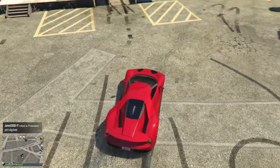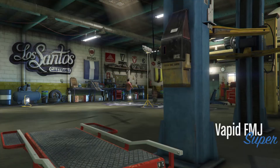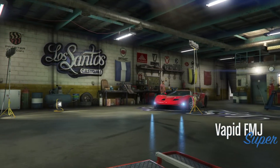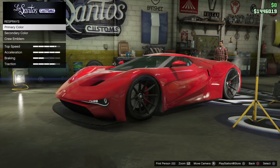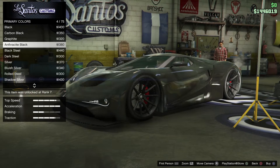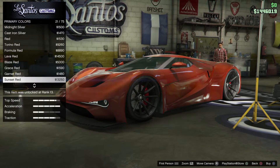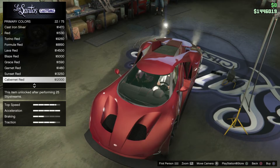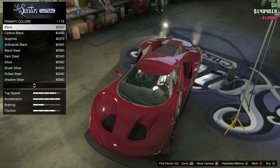Red color number two is going to be Cabernet red — I'm not sure how to pronounce that, I'm from Sweden — but it's number 22, Cabernet red. The pearlescent is Turin red.